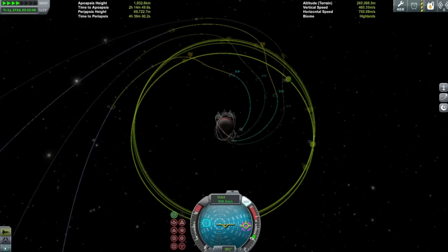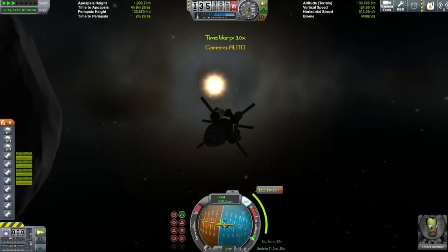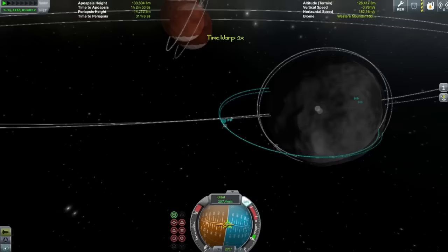Here we are coming up to Ike. You'll notice me pumping fuel manually a lot in this mission because I forgot to add fuel lines. So you might see the fuel levels changing a bit in the ship — that should be pumping fuel from that big central tank. Whilst I have engines on that tank, I mainly just use the outer four engines.